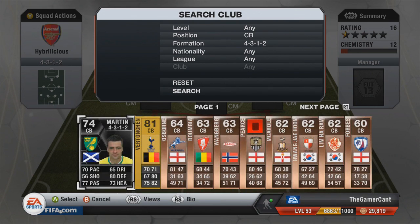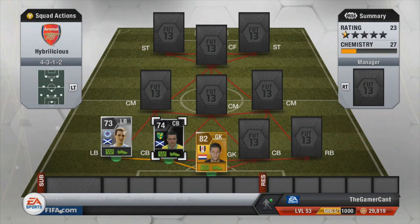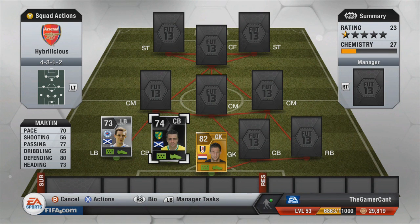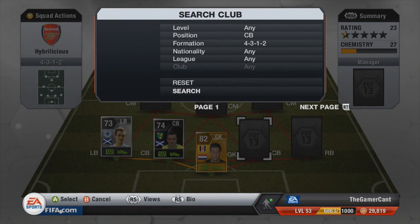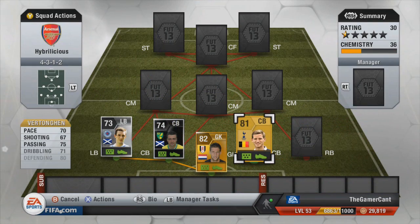In my last episode I asked people what price ranges they wanted to see, and this is one of the most heavily requested. You'll be able to see the price range in the title. The first center back is Russell Martin, moved from either left back or right back for this build. His in-form has 70 pace, 77 passing, 80 dribbling, and 73 heading — pretty decent.